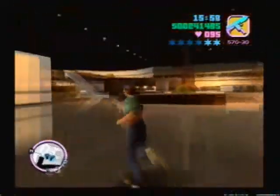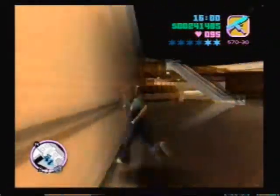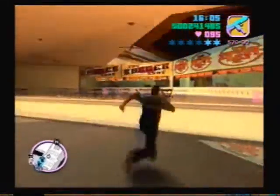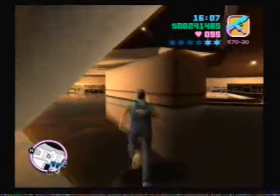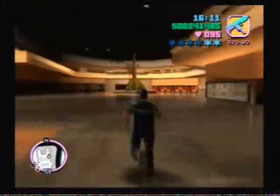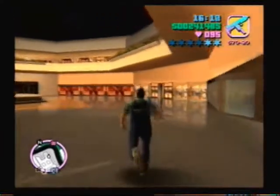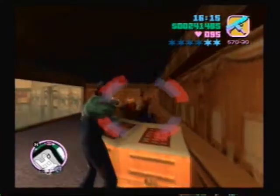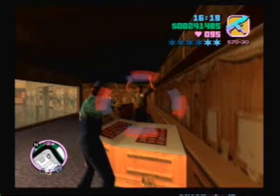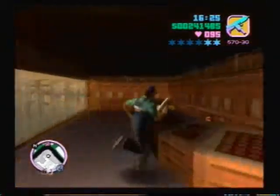Our clothes are gone. I was hoping we could get rid of our wanted level. A two-star wanted level isn't going to kill us, but I suppose it might get us arrested. These are kind of all grouped together. There's one that's way out in the middle of nowhere — that's actually the dry cleaner in Little Haiti — but we'll get that one. This is the third one on the first floor in this mall.